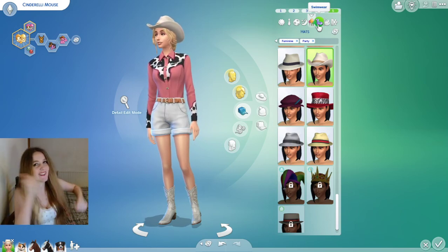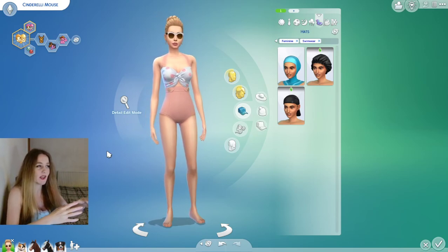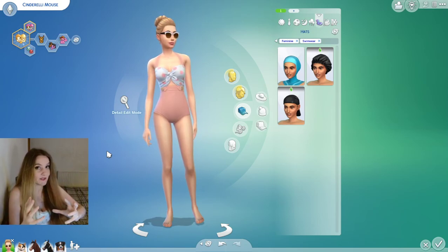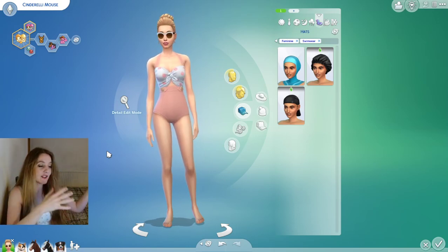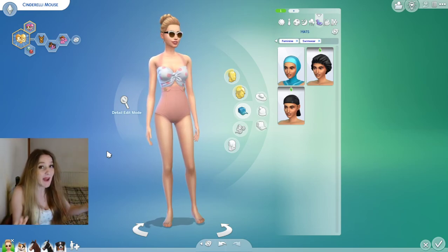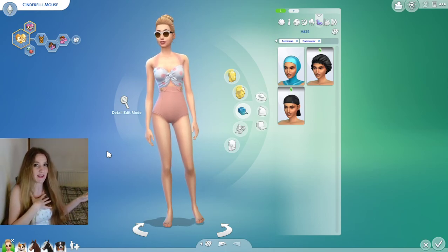For swimwear, I'm so sick of the limited base game swimwear options. With early early access I only had the base game and Horse Ranch. There are two types of early access: very early access with just base game and the new pack, and then normal early access a day or two before public release. Now that I've got all my packs I am in CAS heaven.